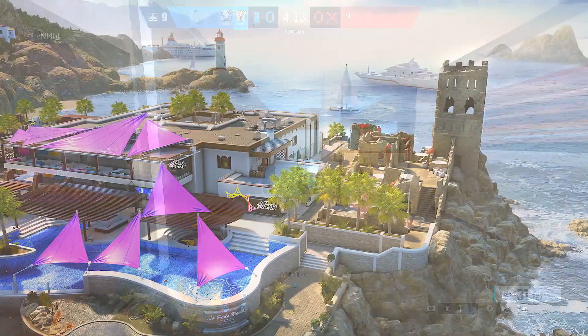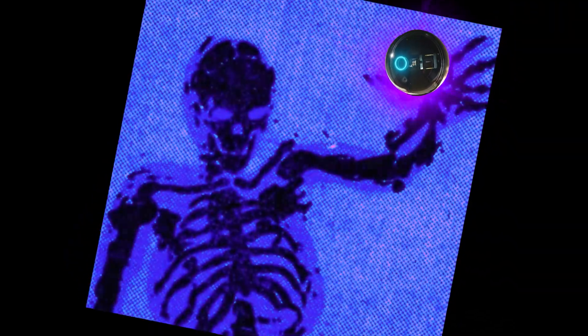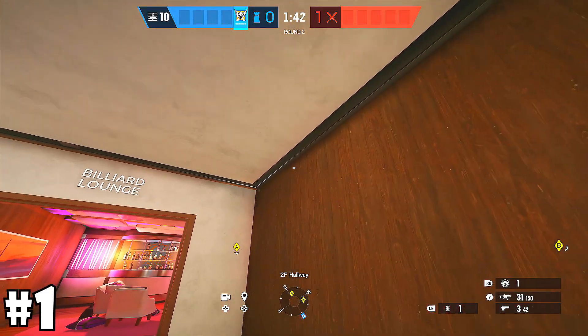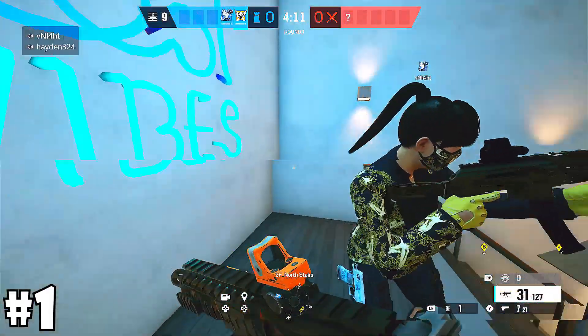Starting off, we have Coastline. Here are a couple of Valkcams that you can use. The first one is the Hidden Cool Vives Valkcam. You put this in the corner over here, in a hallway near the Billiard's Lounge, and this gets you a nice rat angle onto Cool Vives stairs.